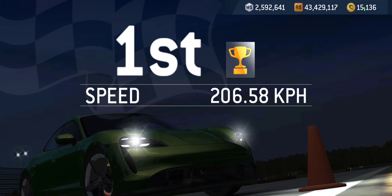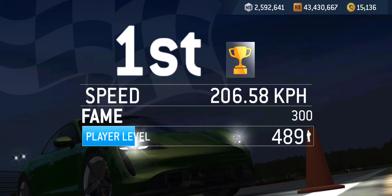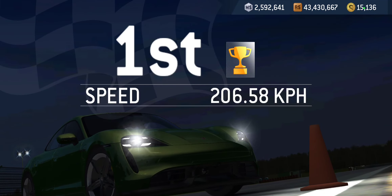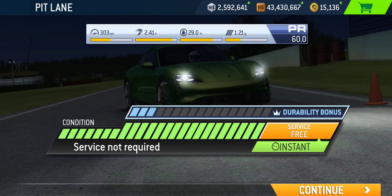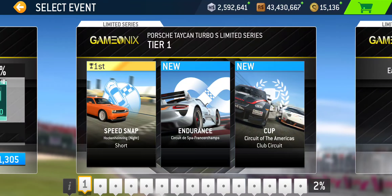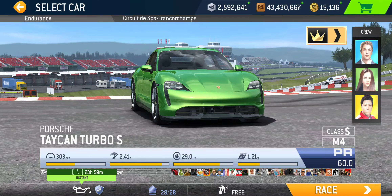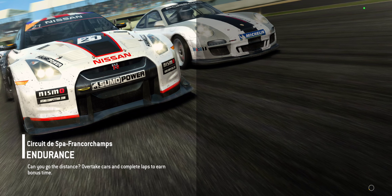Easy first challenge — picks up a few racing dollars and some fame points for the effort. So the instant service offer is triggered upon winning your first trophy. Doesn't matter which color — in my case I won gold, which is preferable. Also, if your car is not fully upgraded, you will be offered an instant upgrade offer on racing dollar upgrades as well.